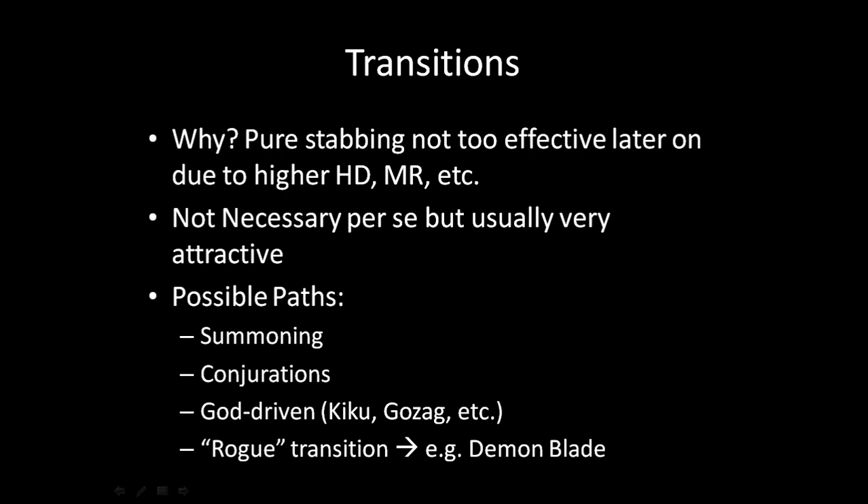Transitioning isn't strictly necessary, but it's very attractive. Even as little as 11 summoning is able to push you just enough to get through the game. Summoning is the most common stabber turnaround — you go into stabbing and get Shadow Creatures. Shadow Creatures win you the game: anything you can't stab, just spam Shadow Creatures. It's specifically good because Shadow Creatures is based on the strength of the place you're in.